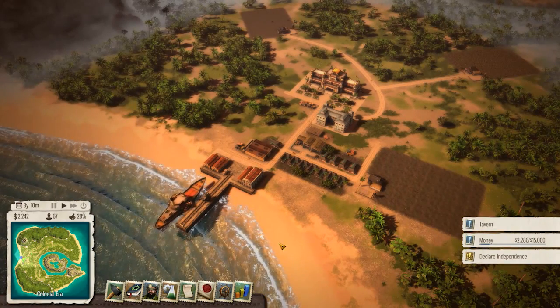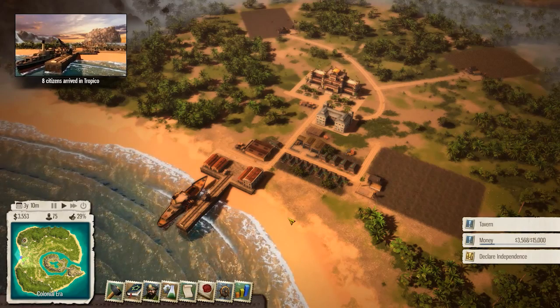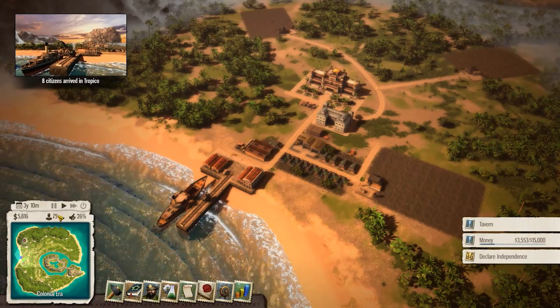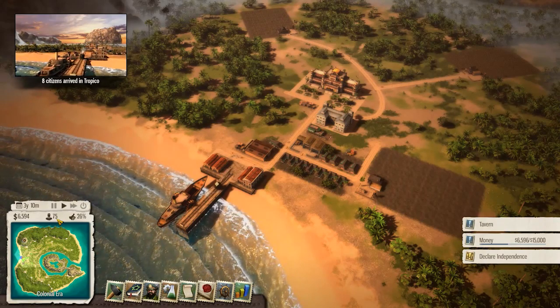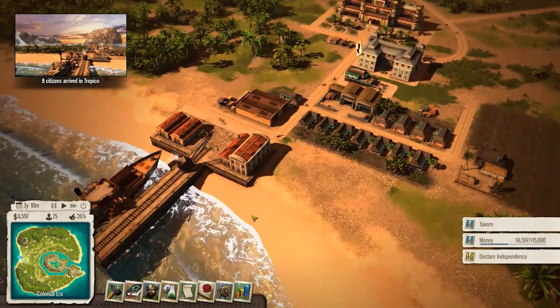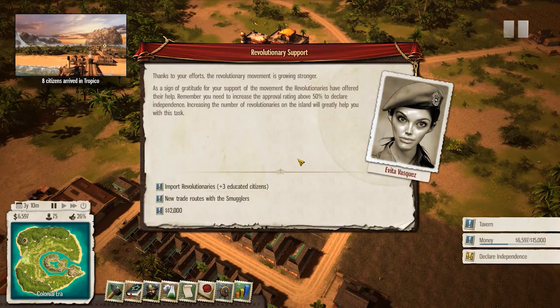This is gonna be the big one - these two sugar operations are working like full tilt now. We're gonna make so much money from this. Eight new people have arrived? But wait, what's happening to our population - we had 71 and now it's only 70. Are people smuggling themselves into crates and leaving the island that way?